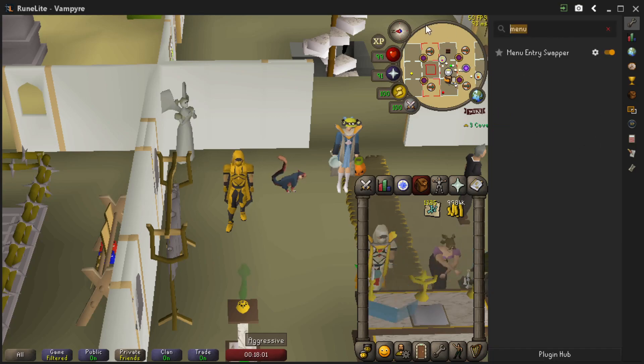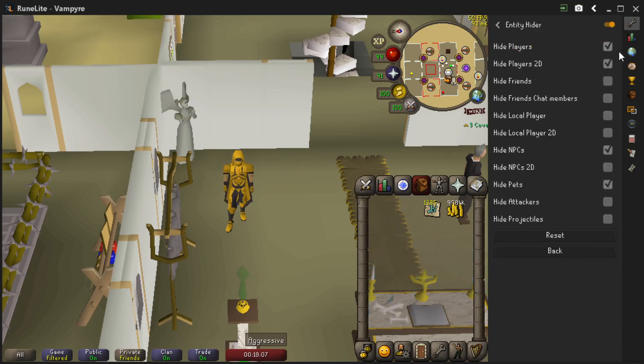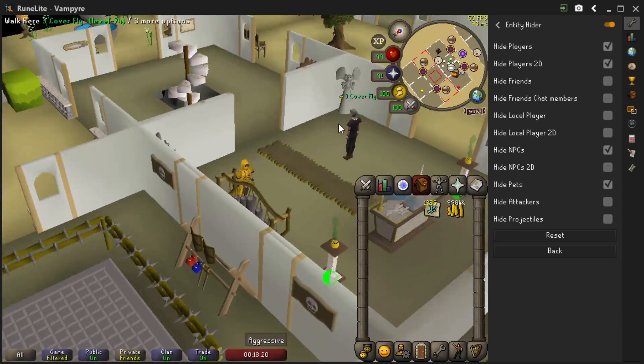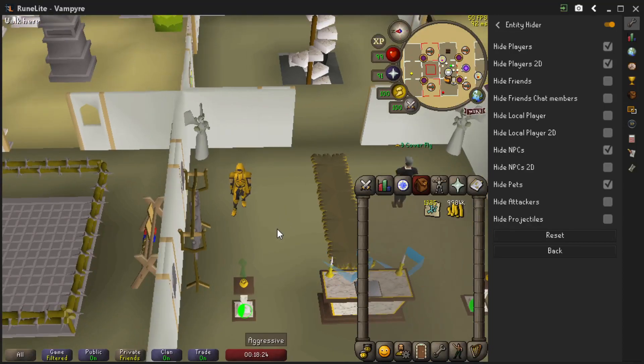Now go back and search for Entity Hider. Turn that on and edit it to make sure you're hiding players, hiding players that are in 2D, hiding NPCs, and hiding pets. Make sure that you have your friends chat unselected so you can still see your runner and easily trade them. Runners already have these settings selected, which is how they can so easily trade you.